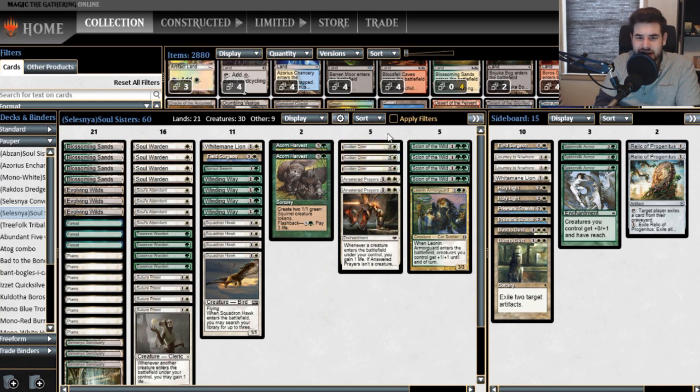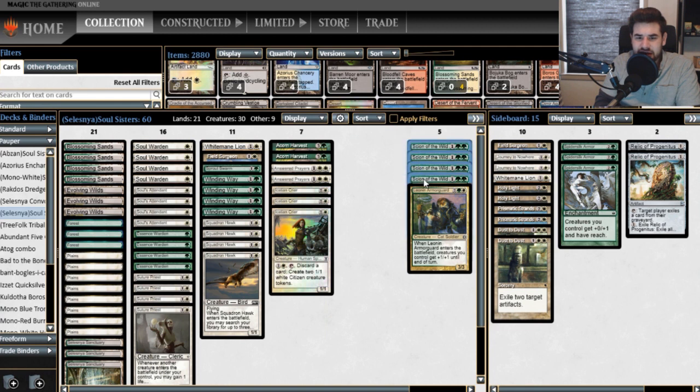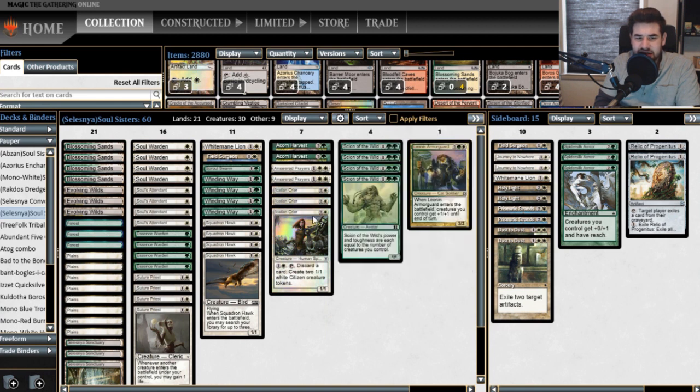We've got the Crier and Answered Prayers from last time — there's a little combo there with Acorn Harvest and the Crier, plus Squadron Hawk. Scion of the Wild is one of the biggest reasons to be in green: for each of our creatures on the battlefield, a lot of times that's like a 6/6 or 7/7 for three mana. I'm very comfortable with a nice 7/7 for three — pretty decent.